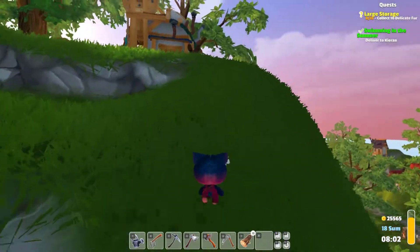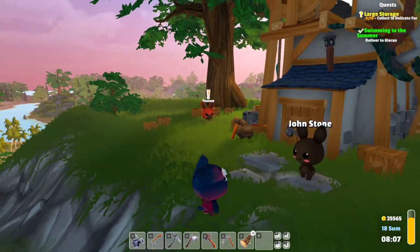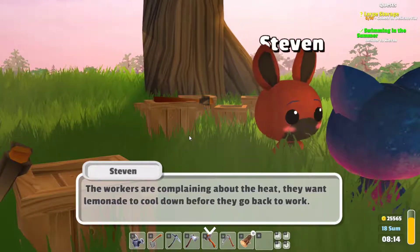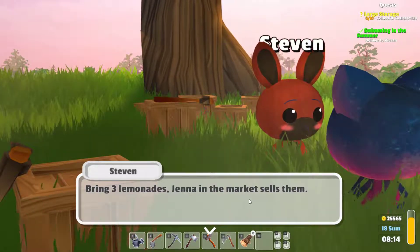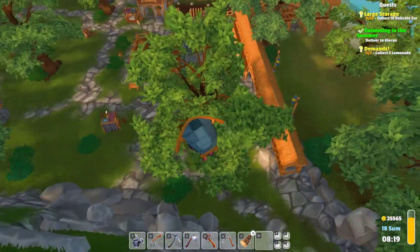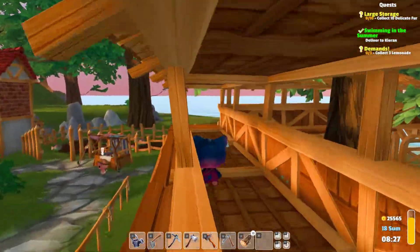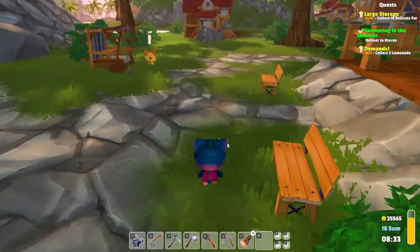The first thing we're going to do in town is talk to the miners. If you remember, last time Stephen and his miner friends were going on strike, and we need them to not do that. He says the co-workers are complaining about the heat and want a lemonade to cool down before going back to work — bring three lemonades, Jenna in the market sells them. So I'll buy some from Jenna, and she also wants to talk to us.